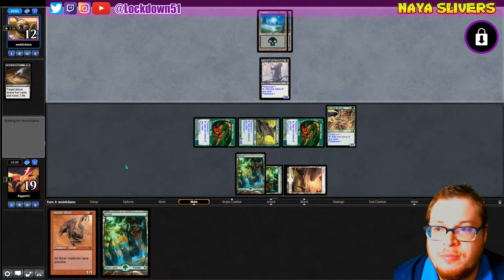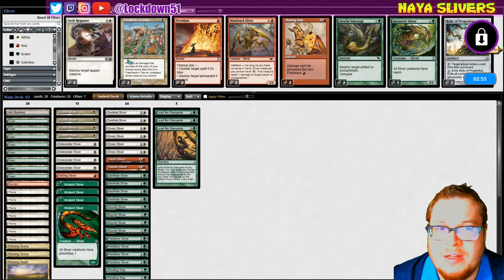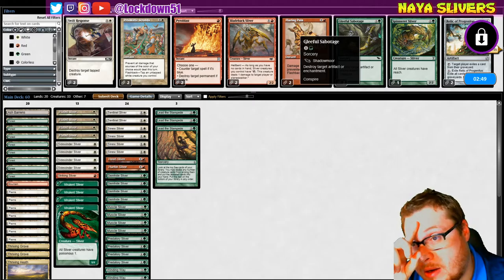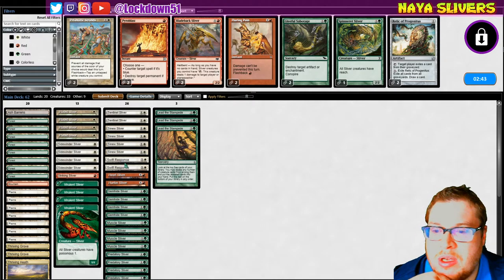I'm not even worried about the hunter right now. Sideboard time — that was a quick one. It's mono black. Swift response for the changeling, if it does get out of hand, which sometimes it can be a nuisance.